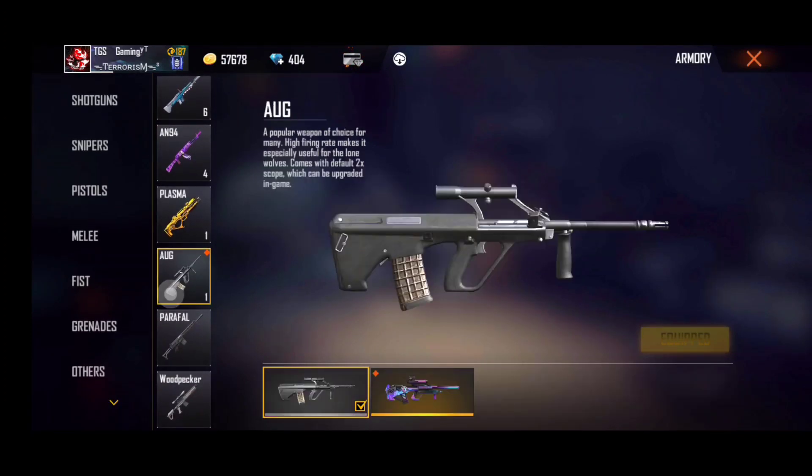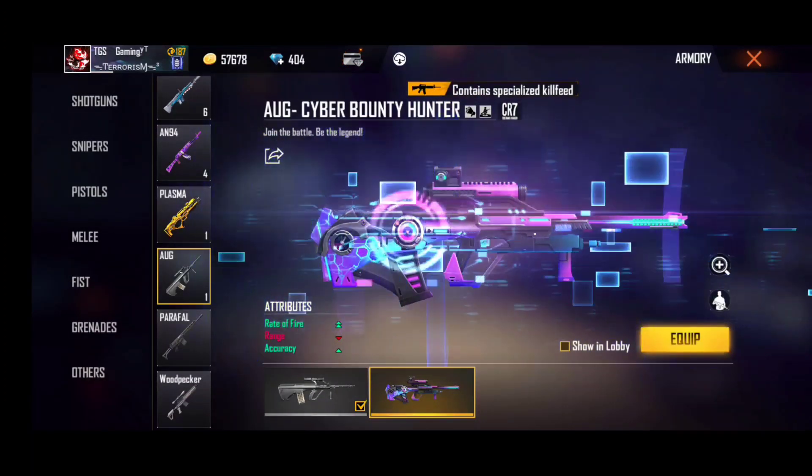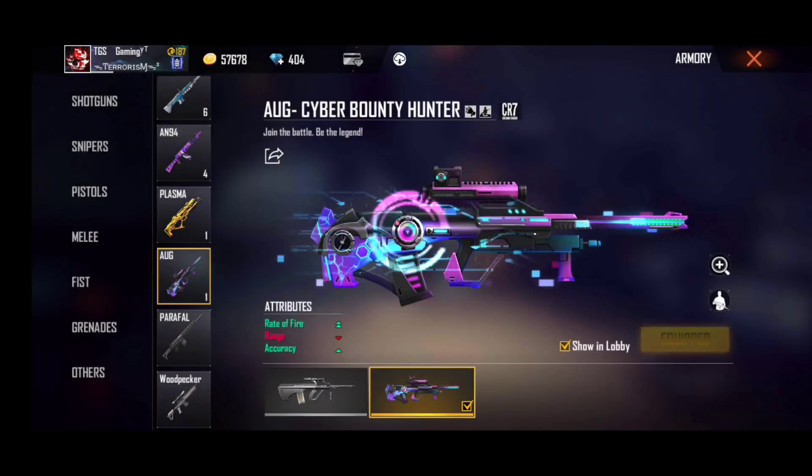You have to spin the diamond and use this AUG gun skin. There is good power with this gun — you will have to use it. If your enemy does too much damage, use this gun. We will say that the gun is good and you will have to use this gun.